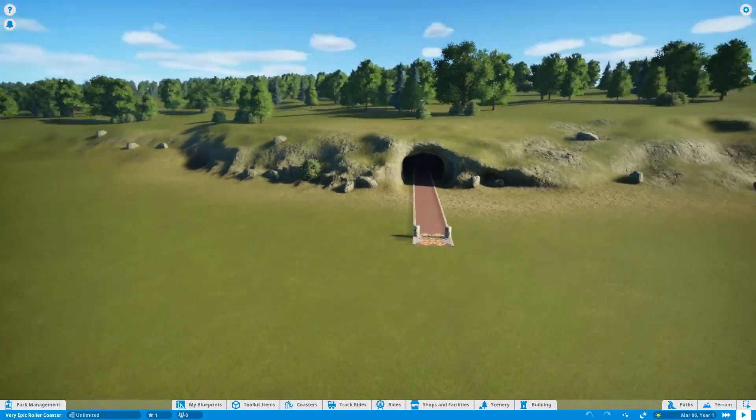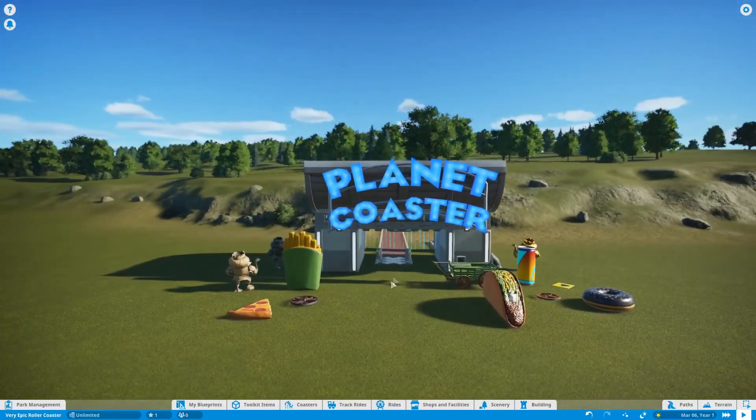Let's get right into it. I've gone ahead and built this very beautiful entrance to the very epic roller coaster. Every park needs an entrance, and so we have this. We've got all these weird statues — an energy drink, french fries, pizza taco, donut, some random wheels lying on the floor, whatever the heck this thing is, and a huge wheelbarrow thingy. I'm gonna attract all the fans to our park so they can ride this very epic roller coaster once we're done with it.